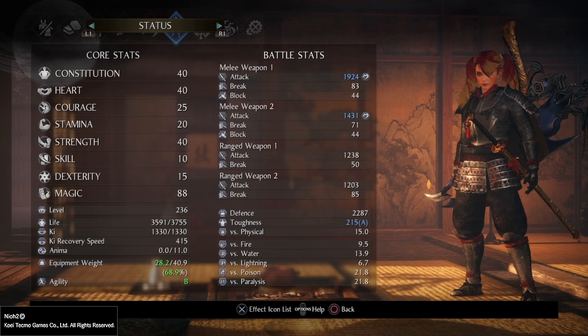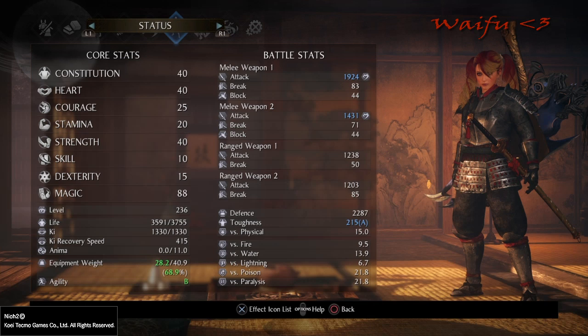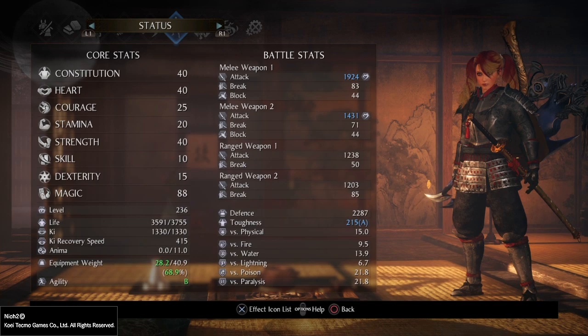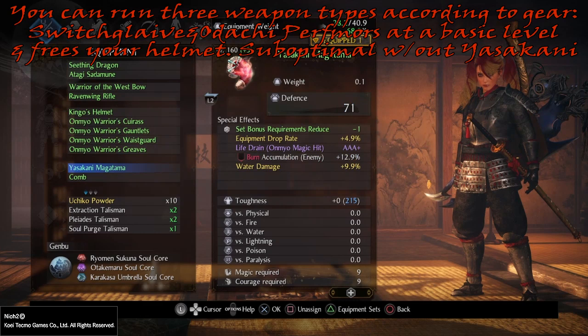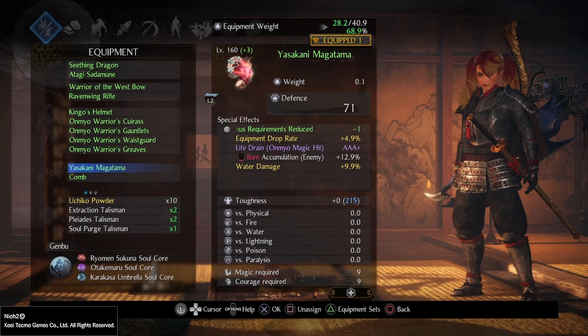My character here is level 236, but you do not need to be 236. We'll start from the very basics — the equipment we should be using. This build can go three ways. First and foremost, you will need to use a Yasakani Magatama if you want to pull it off to its peak perfection, for the best possible damage and utility. To get a Yasakani Magatama you have to beat Way of the Strong — beat the final boss in Way of the Strong.